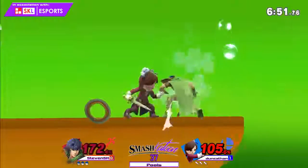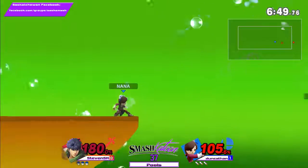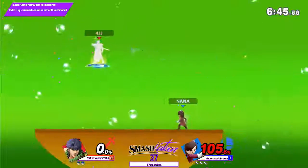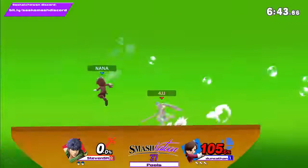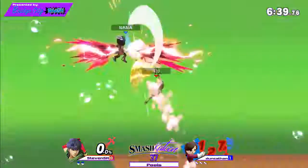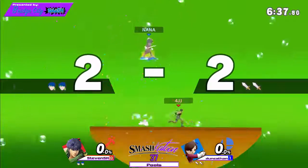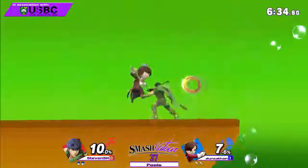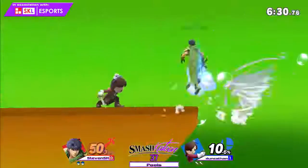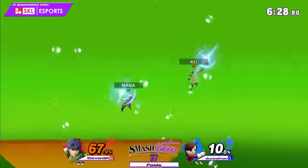Dunk's starting to adapt. There's a need to jump over them. There goes Steven's first stock, but he actually did a great job of putting some percent on him. And then there it is — even game here. This is just a game of Dunk controlling for a long time and Steven using Ike's big combos to make those comebacks.